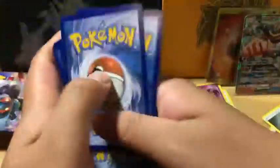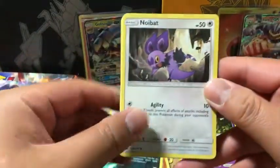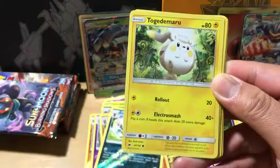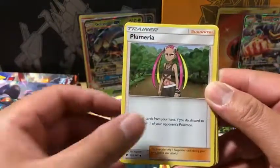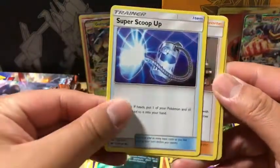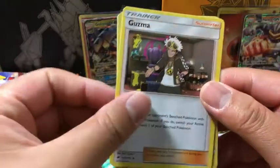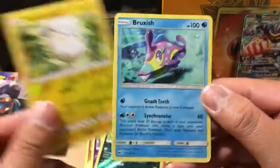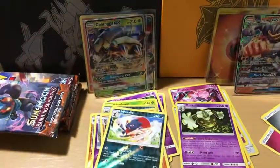Lightning Energy. We got a Noi Bat, Alolan Grimer, Riolu, Cutiefly, Togedomaru, Pumeria, Super Scoop Up, Goozmaw — our third one — Togedomaru is a reverse holo, and a Bruxius non-holo rare.